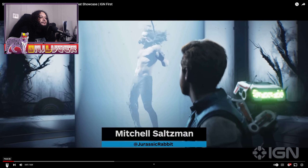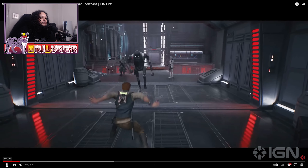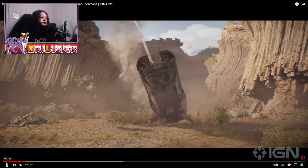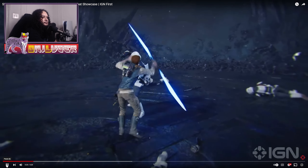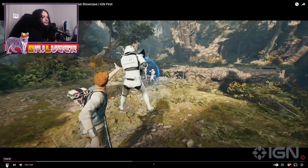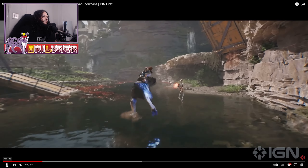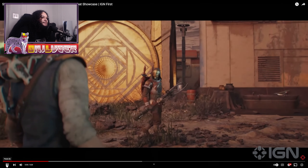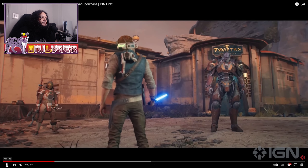As part of our continuing coverage of Star Wars Jedi Survivor for IGN First, we wanted to showcase the straight combat gameplay that we used for our lightsaber stance explainer, so you can enjoy all the action and scout trooper dismemberment without my voice accompanying it. Please note that this is a test environment, not a level pulled from the actual game, and a showcase of just four of the five stances. With all that said, enjoy, and keep it here on IGN for more Star Wars Jedi Survivor all throughout February.